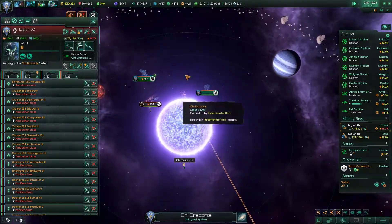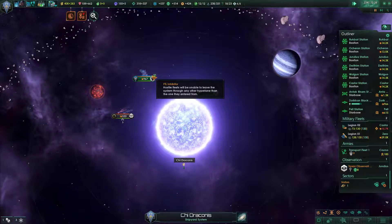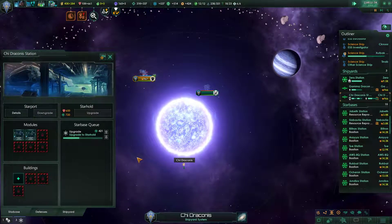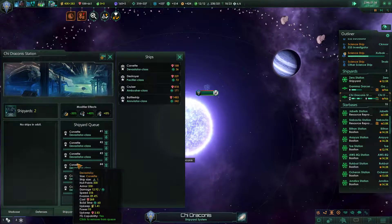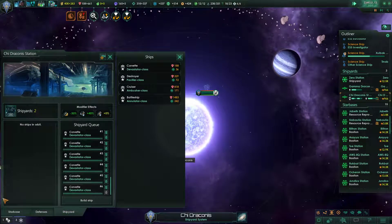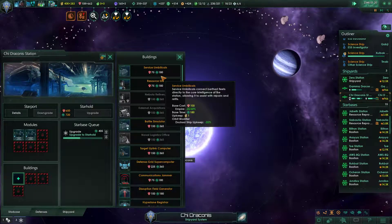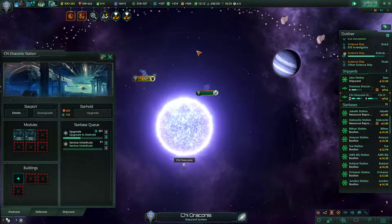We'll stick it at Chi Draconis and we'll see what comes of it. It might be because there's currently a lot of stuff queued in Chi Draconis — that's probably what it is. We'll get service umbilicals built here as well.